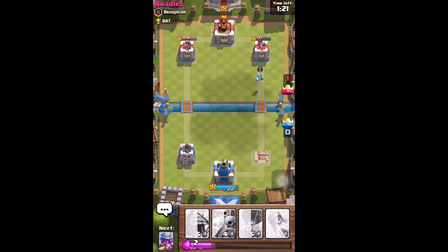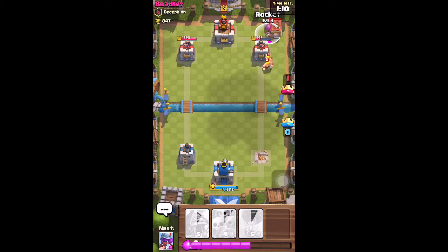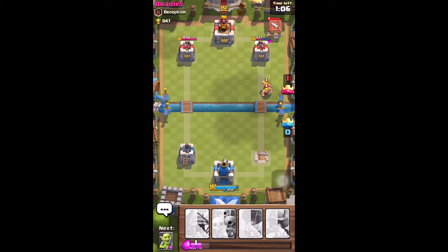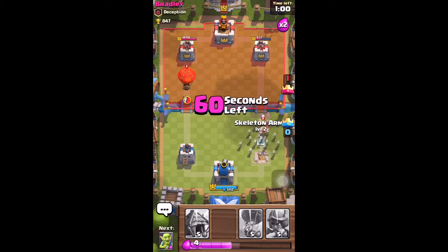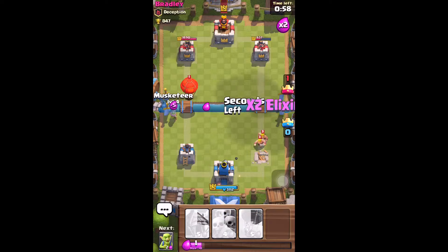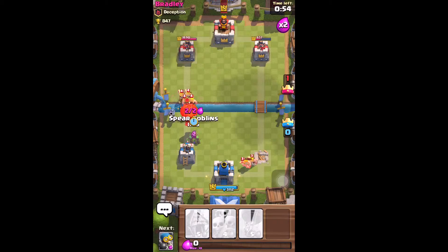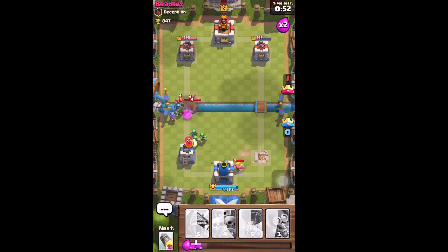My musketeer got some hits on the right side, so now the tower is down to 797... 637. If I deploy a rocket it should destroy that barbarian hut — hopefully. I needed to destroy that balloon because it's going to really give me some problems. Alright, I got the balloon down — that's perfect.